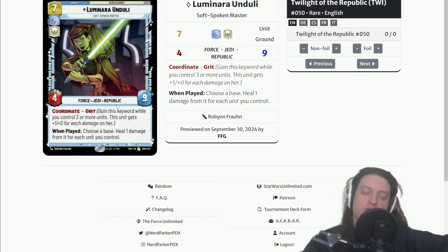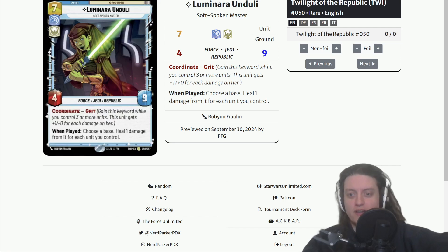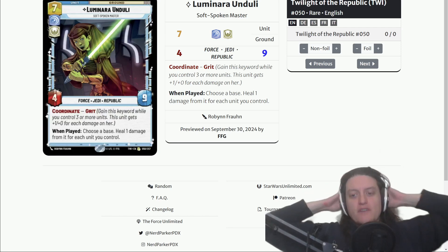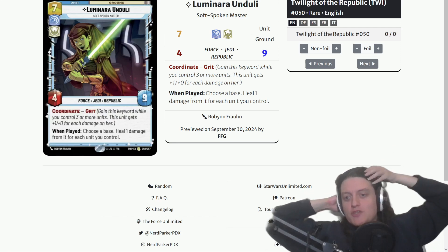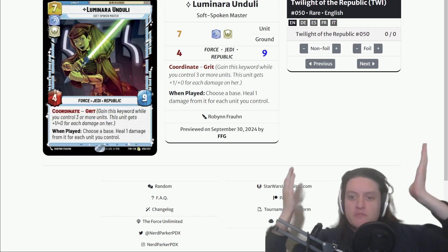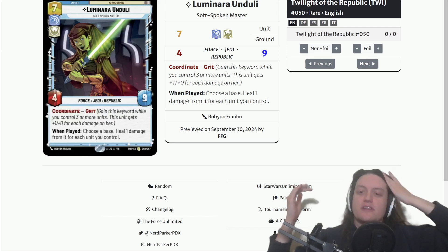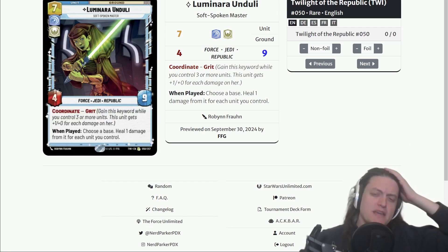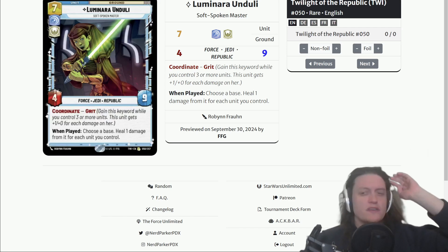To be fair, she can potentially hit harder with Grit, and she does have the Force, Jedi, and Republic traits which I think are going to be quite relevant, but I'm not immediately enthralled with Luminara Unduli's overall profile compared to other options. A similar heavy-healing option would be something like Redemption Medical Frigate, which heals quite a bit regardless of other things on the board, and in my mind that might be better.